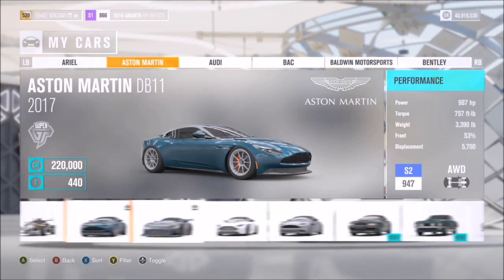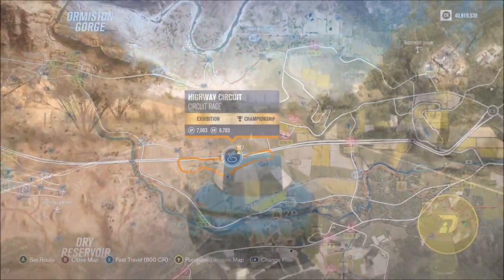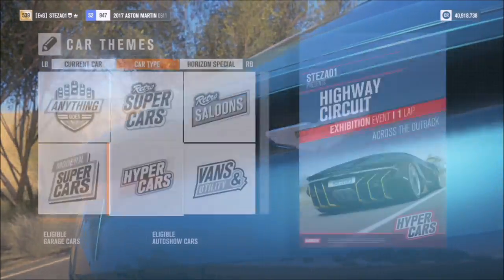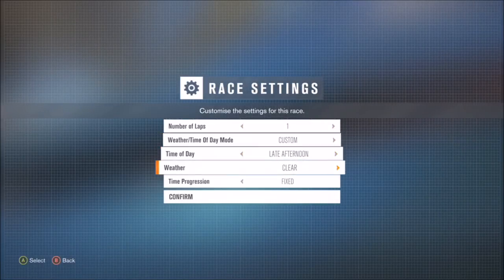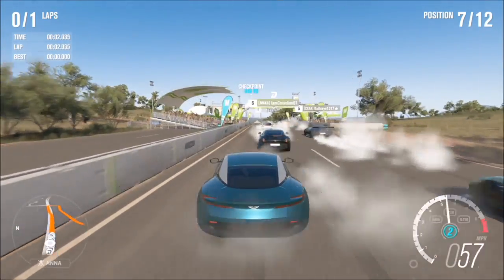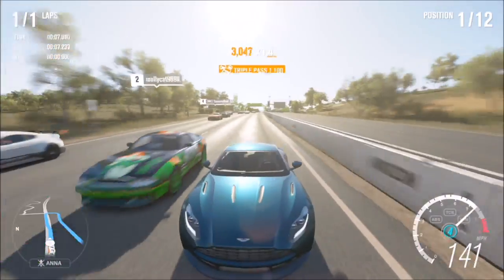Select an Aston Martin — I wouldn't recommend the Vulcan in rear-wheel drive because it's an absolutely mad car and very hard to control, so I opted for my DB11. You can pick whichever one as long as it's an Aston Martin. I went to my highway circuit, set it to just one lap against Aston Martins. All you have to do is complete it — you don't have to win. It doesn't matter if you finish first or third, as long as you cross the finish line.